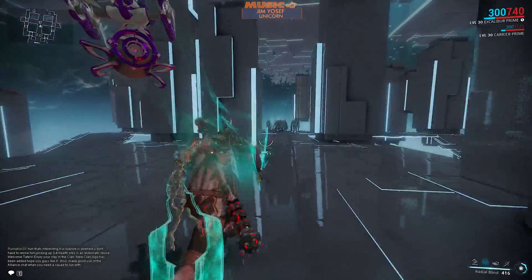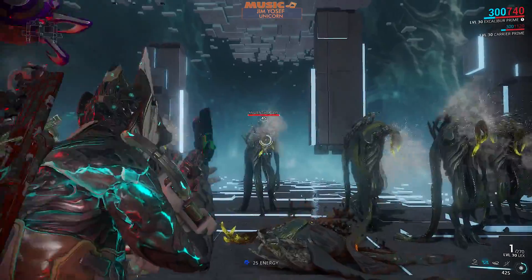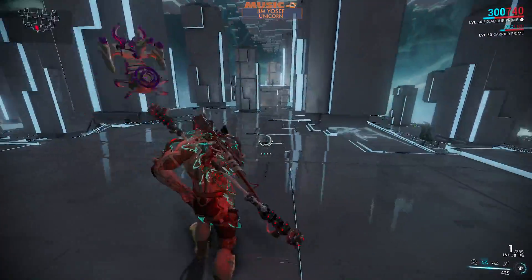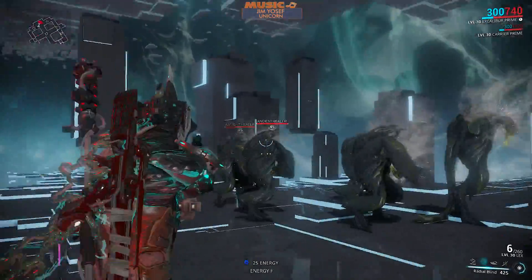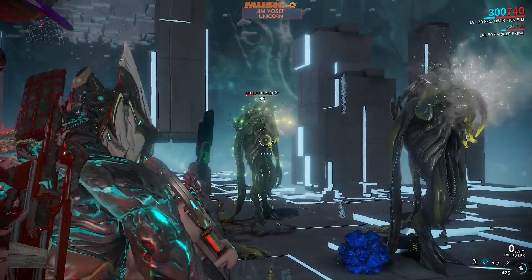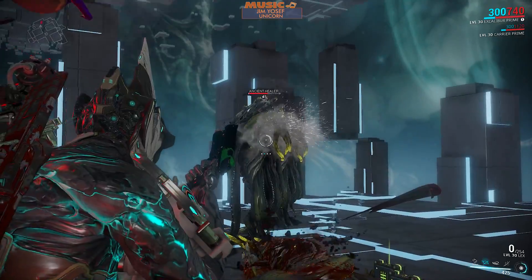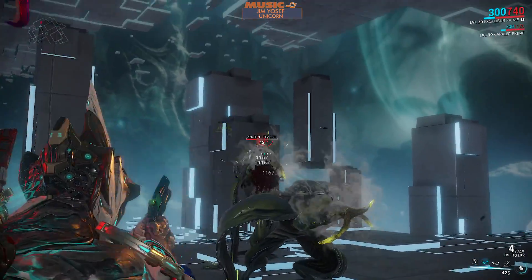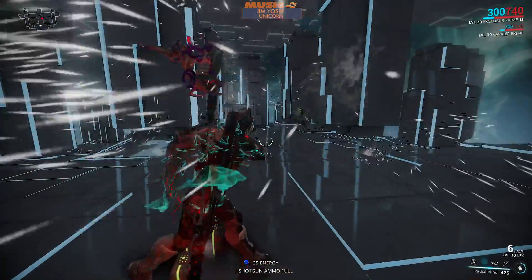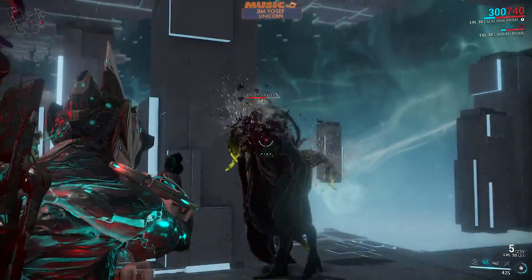For secondary weapons for beginner players looking to move up from their tutorial weapons, my choices would begin with the Lex, which is a heavy pistol that deals 70 base damage — higher than some of the start-up primary weapons. This thing hits hard, has an okay crit chance, a six-round magazine, and deals high amounts of puncture damage. It's perfect for running solo and great against highly armored targets. You can buy its blueprint in the market for 50,000 credits and it would be my personal choice for secondary weapons when starting out. The Lex Prime is easily one of the top five sidearms in the game right now — absolutely incredible — so you should definitely start with the Lex to get the feel for it.